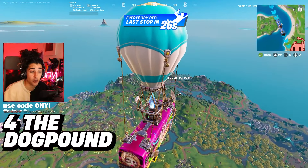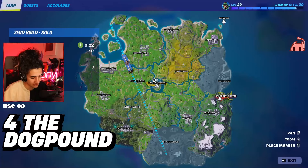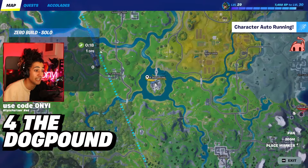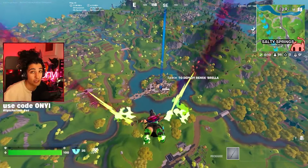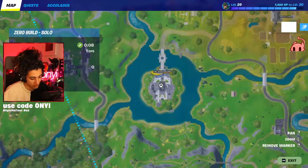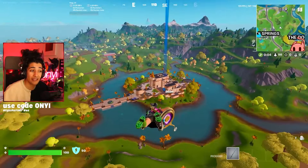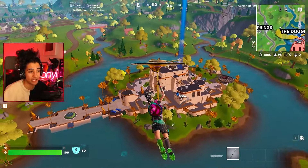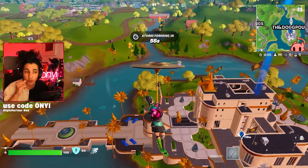The fourth best drop spot on the remix map is the Dog Pound - and this is a bit controversial. Some people think this is the best spot to land because they think Snoop Dogg's drum gun is one of the best items on the map, just like Eminem's minigun. But due to how this location is laid out, how easy it is for people to rotate in and attack from any direction, how easy it is to get third partied - this is why it is number four on this list.